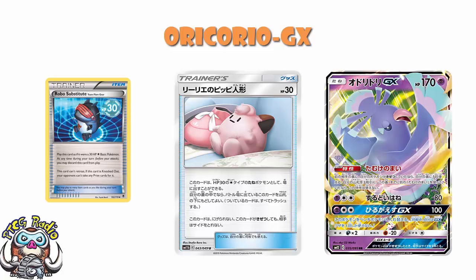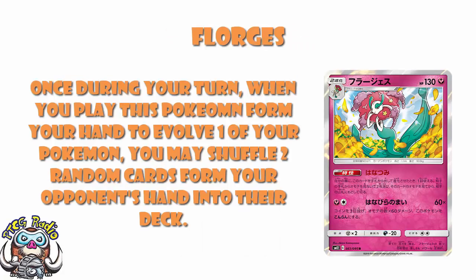Florges has a nice new ability called Flower Picking. Once during your turn, when you play this Pokémon from your hand to evolve one of your Pokémon, you may shuffle two random cards from your opponent's hand into their deck. What if my opponent only has one card in hand — can I only shuffle one card back? And if my opponent has two or more cards, can I choose to only shuffle one back? The answer is yes and no. Yes, if your opponent only has one card you do as much as you can. But no, you cannot discard just one card if your opponent has more than one — you must shuffle two cards back in.